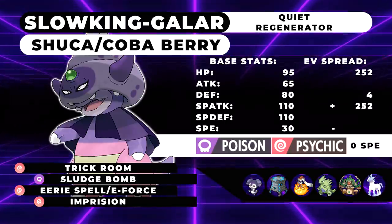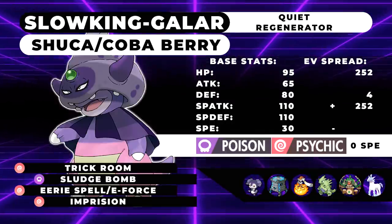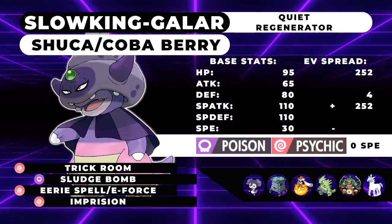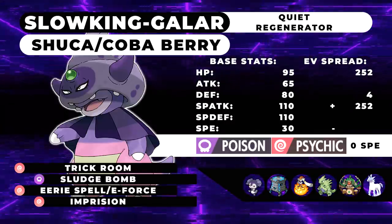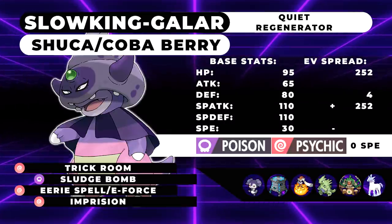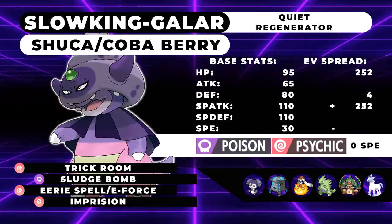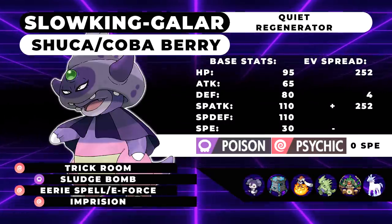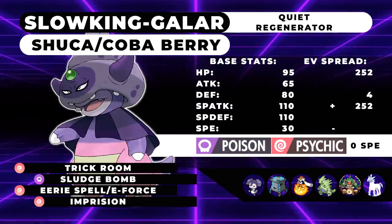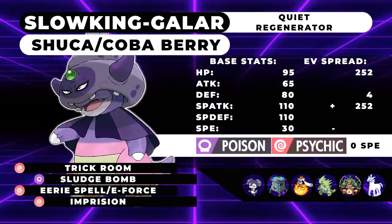However, if you are running it next to Indeedee Female — which is going to be like 90% of the time — you can run Expanding Force since it's a very powerful attack coming off of 110 base Special Attack. The other moves, Trick Room, Sludge Bomb, and Imprison, I've discussed already. But I should go over Sludge Bomb a bit more in depth. This thing's typing lends it to being a Tapu Killer, similar to Muk in 2017. It resists all Fairy moves, and it's also hit neutrally by Psychic from Tapu Lele rather than super effectively, because it is Psychic type itself. So it's a neutral hit with the Poison typing taken into account. Just being able to hit the Tapus with 110 base Special Attack Sludge Bomb is really, really nice.